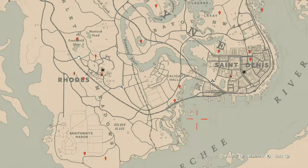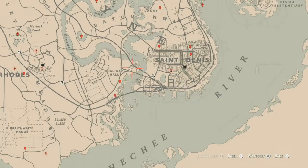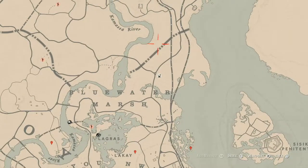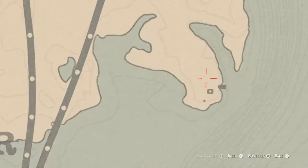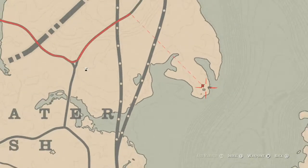Let's get into the things that I actually found. Around the Lemoyne area, right over here at this location is a dig spot for a family heirloom — this family heirloom is a metal hairpin. You do not need your metal detector for this one, you just need your shovel. Come over here at this area and you should see the glowing location where you can just dig.